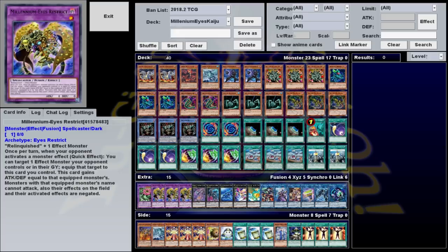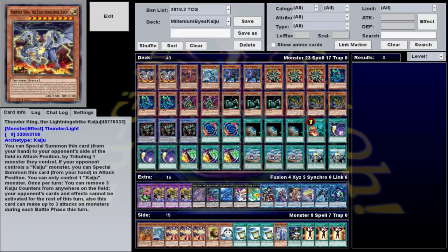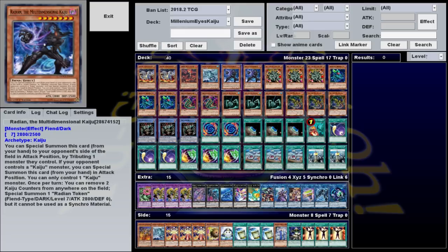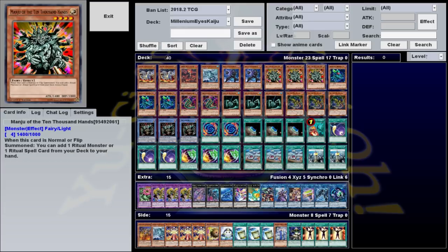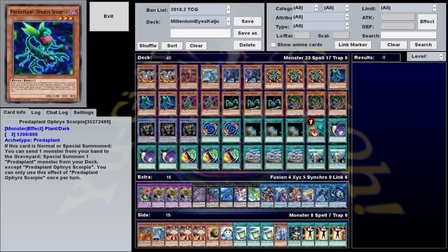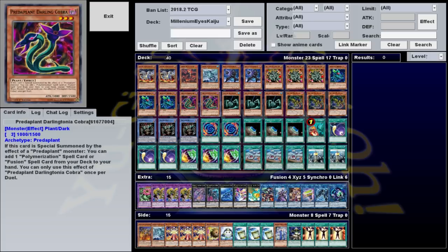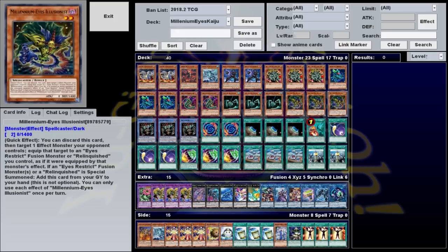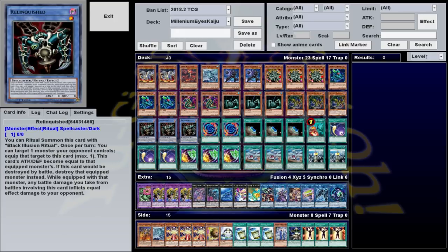This deck's monster lineup consists of six Kaiju monsters. We're playing two Thunder King, one Dogaron, one Gamma Seal, two Radian, as well as three Manju of the Ten Thousand Hands, three Predaplant Orphys Scorpio, two Predaplant Darlingtonia Cobra, three King of the Swamp, three Millennium Eyes Illusionist, and three Relinquished.